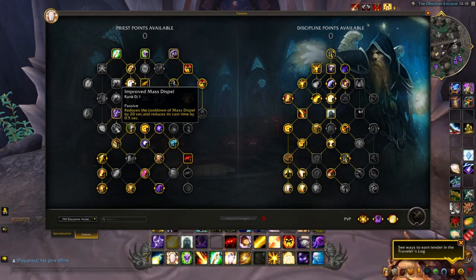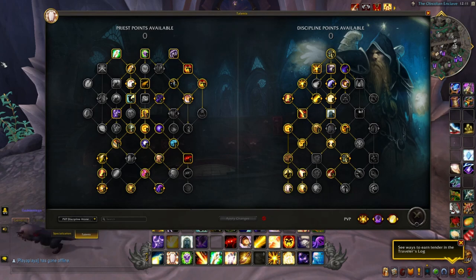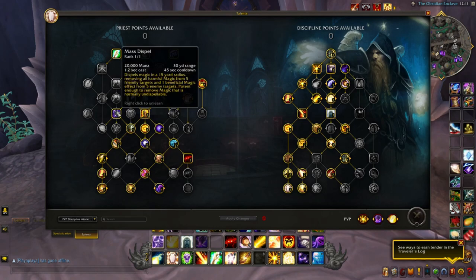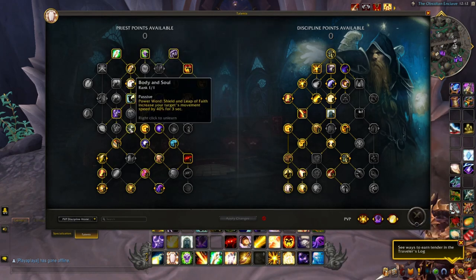Reducing the cooldown of Mass Dispel by 20% and reducing its cast time — I have some confliction here. Casting Mass Dispel as often as possible costs 20,000 mana per dispel, so casting three of those within a teamfight drains a big chunk of mana in under a minute, which can be absolutely disastrous. The regular 45-second cooldown versus 25 seconds — you're not going to find yourself mass dispelling a bunch of shields and ice blocks that frequently. The cons outweigh the pros; once you've done the initial Mass Dispel of their buffs, regular dispels suffice.